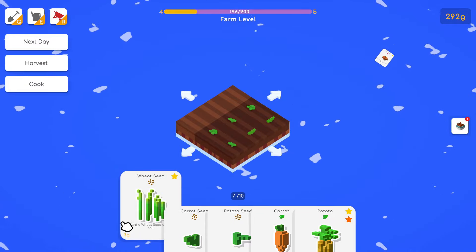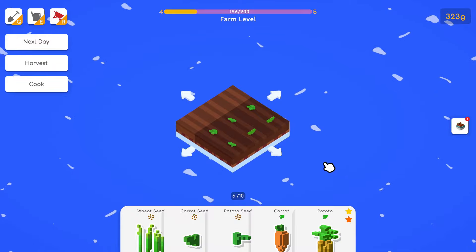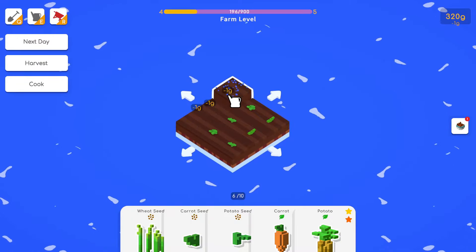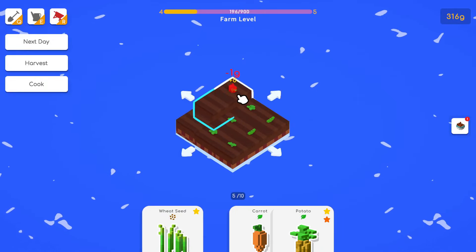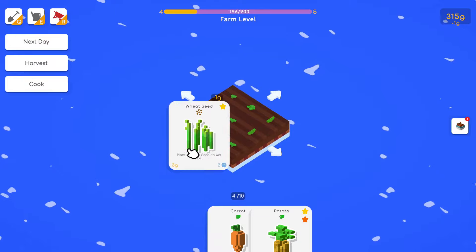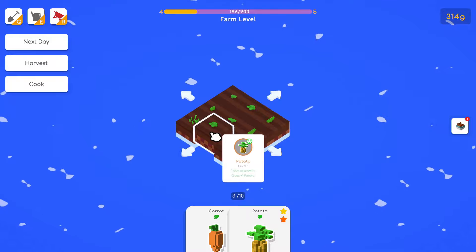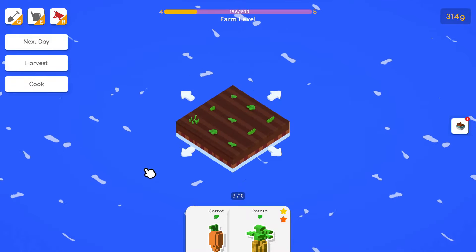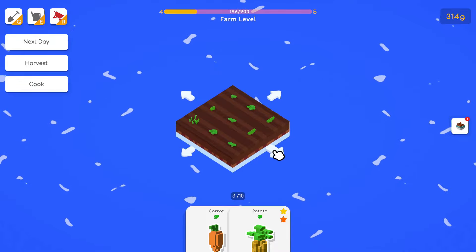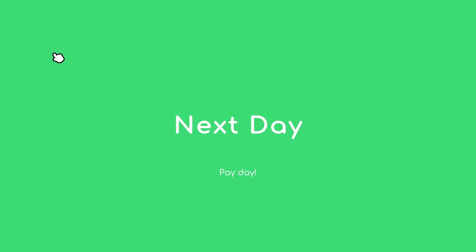Sometimes the completed recipe doesn't take right away. We have wheat seeds and potatoes. When you hover over it, this is where it shows you the companion bonus. Wheat seed gives a bonus here. We have an extra carrot bonus too — I don't really know what mechanic causes that. I think we can actually buy more land now if we want to.